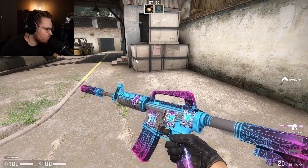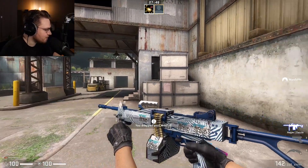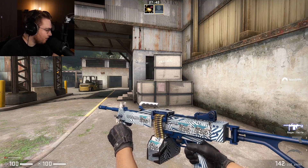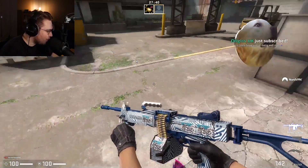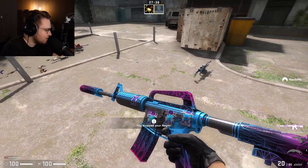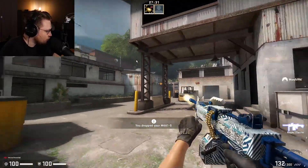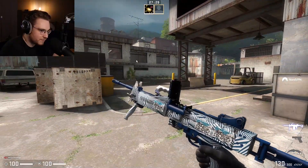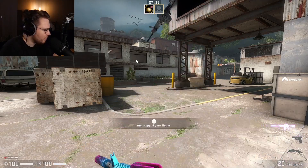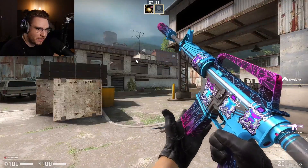This one looks nice. This one has 4x cobblestone holo — the Negev Dazzle looks insane. Yeah, it is a budget Negev, anybody can do this. The poll is up right now. It fits the sticker perfectly, and so does the M4. That's why it's in the finals. You have to vote now. Negev Dazzle — this is when I shoot it, this is when I reload it. And this is the M4 — when I shoot it, when I reload it. All the coloring.